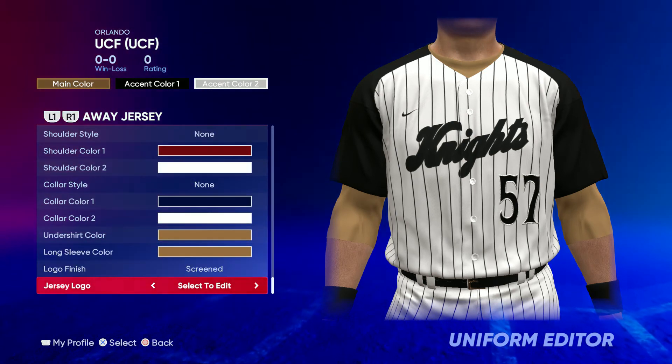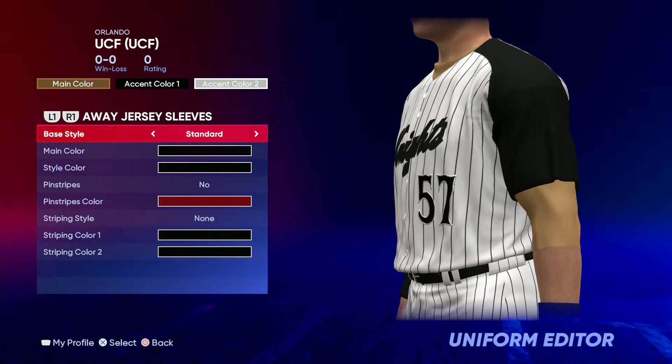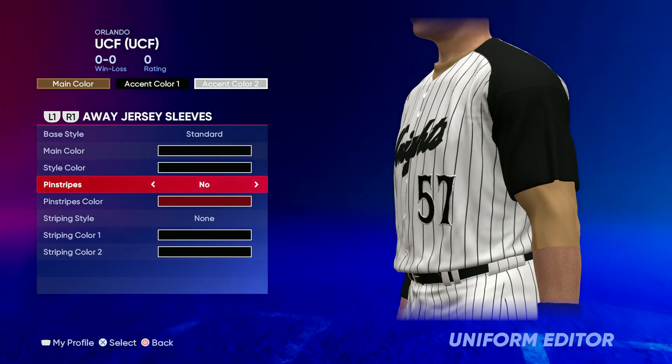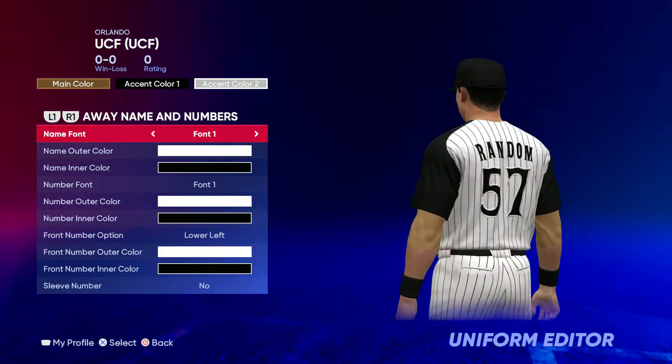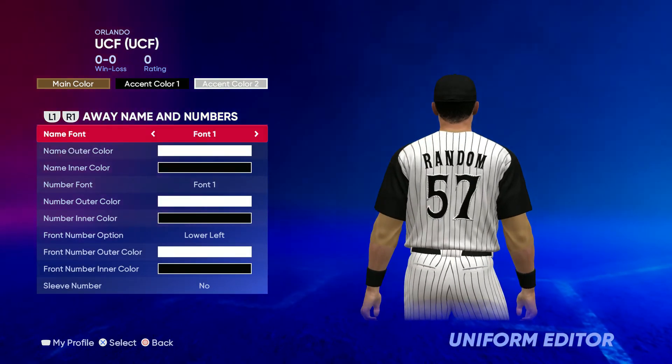Now we're throwing in the Knights logo — just put it on right there as the jersey logo. Then sleeves all black, standard base style, no pinstripes, no striping style.